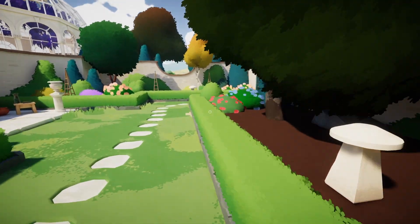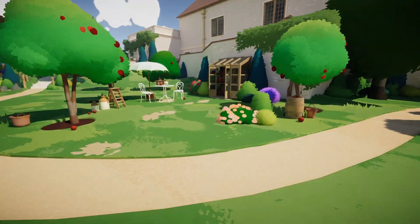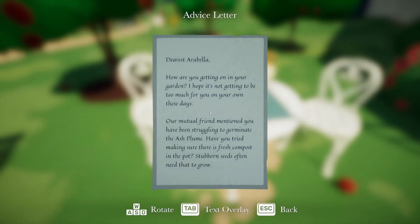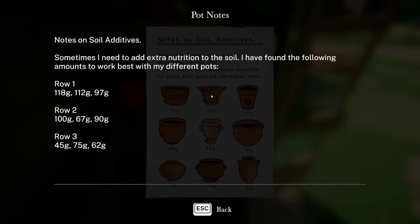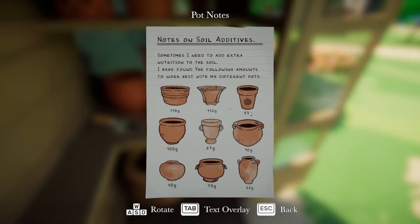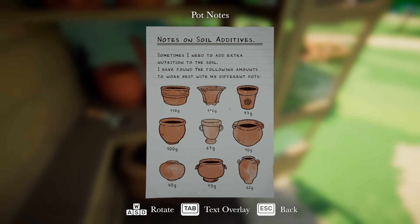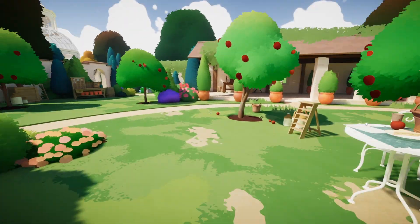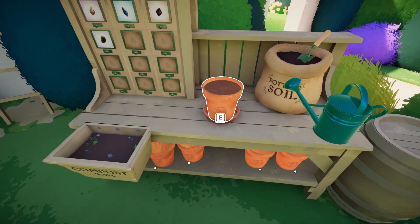Hang on — is it in here? Nope, it's this one. Soil additive. So we have this — we need 97 grams. "I need extra nutrition in the soil. I found the following amounts to work best with my different pots — we need 97 grams if we use this pot." So if we're using potting soil, 97 grams!